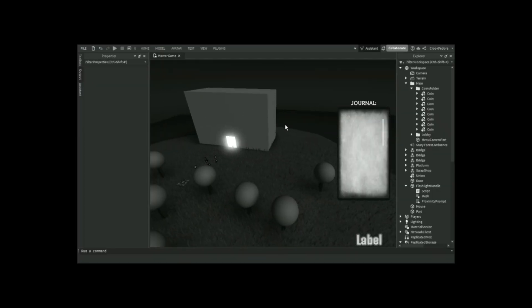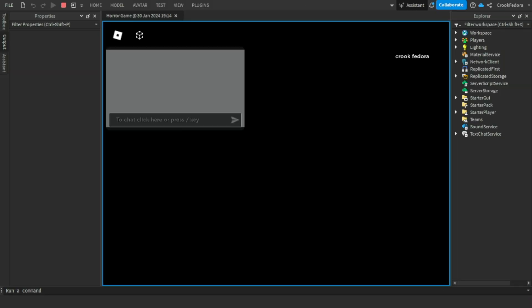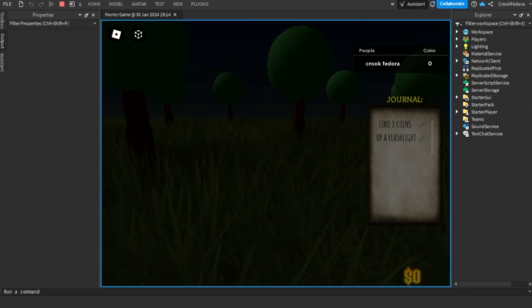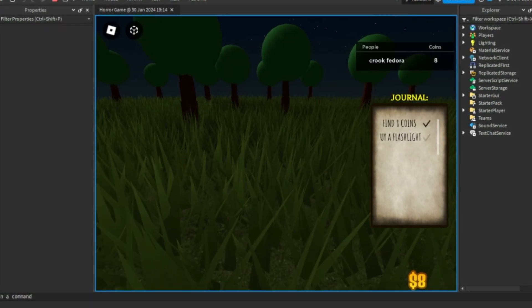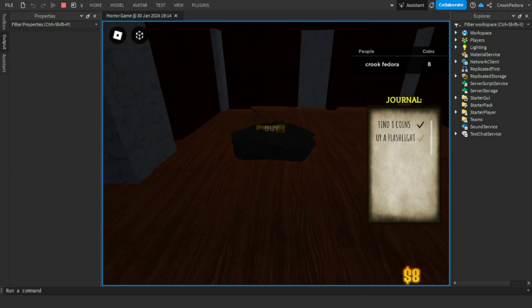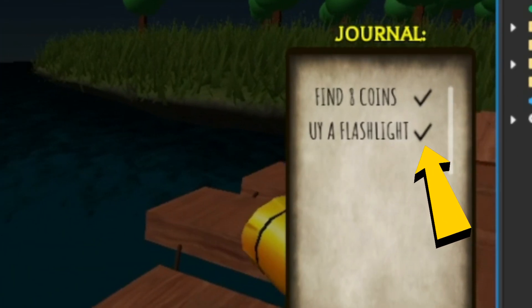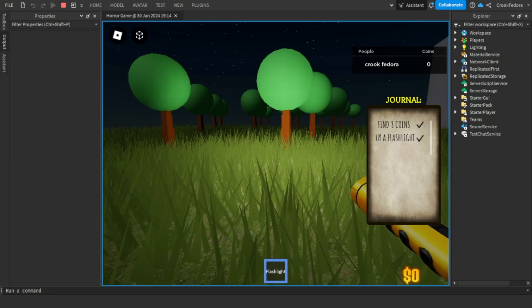I am back — the map looks the same but the scripts are completely different. In the playtest you can see the horror game with two quests on the right: finding coins and getting a flashlight. The eight coins are placed around the map from last time. In the shack I added a rock with a flashlight — hold E and you get the flashlight. Now we've completed both quests, but we need to give the game more purpose. We need to make a key.